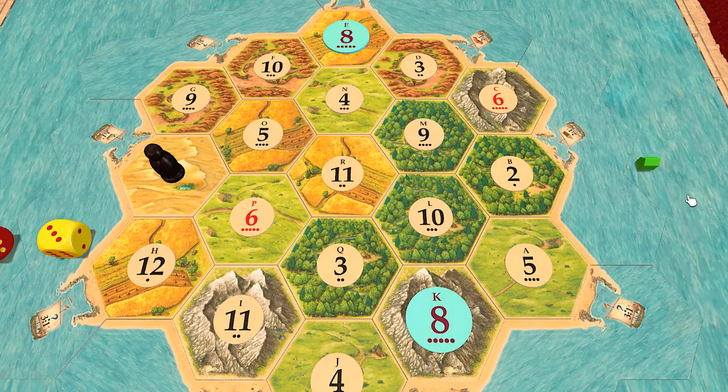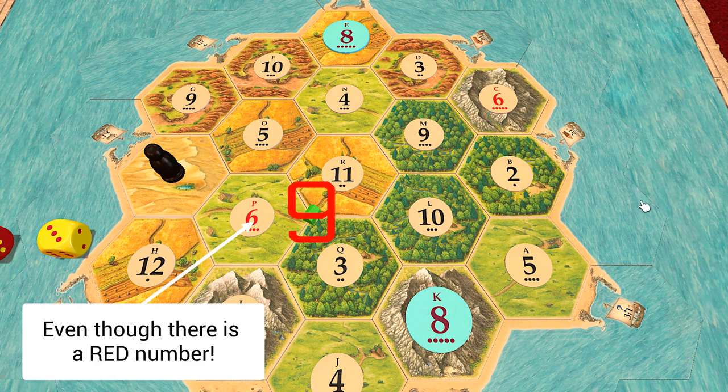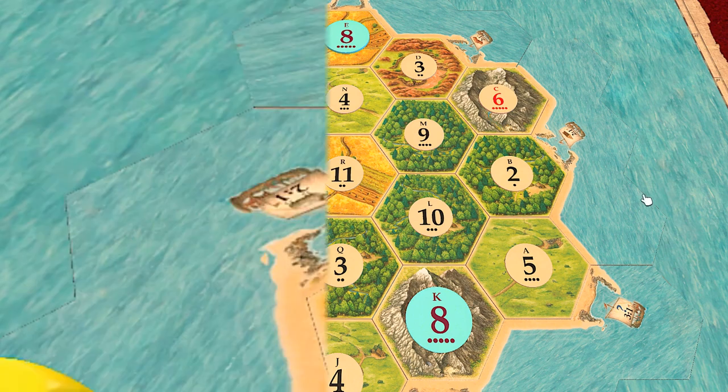Here's where you have to pay attention: placing your settlement in this spot actually has better odds of collecting resources than placing it here. Add up those dots and make the most of your resource gathering.